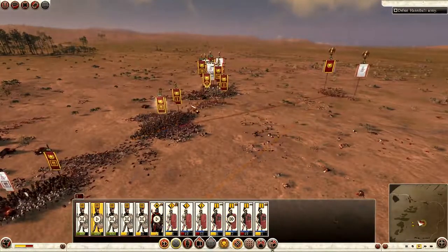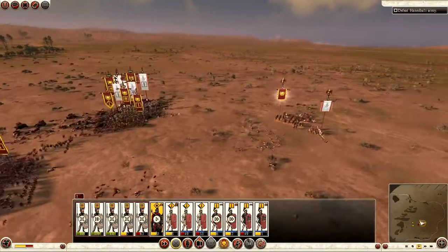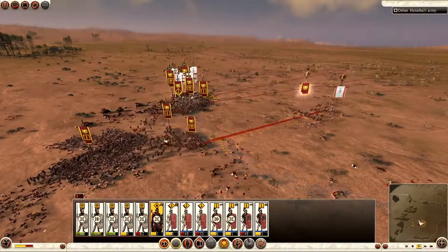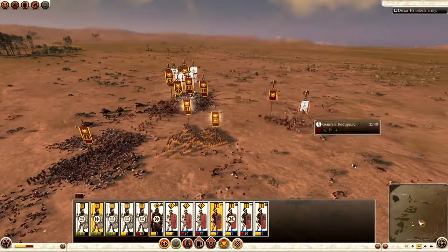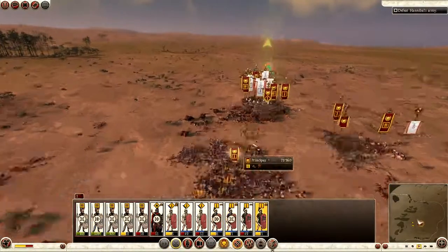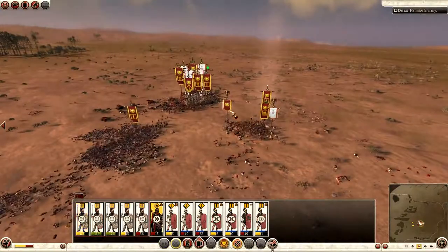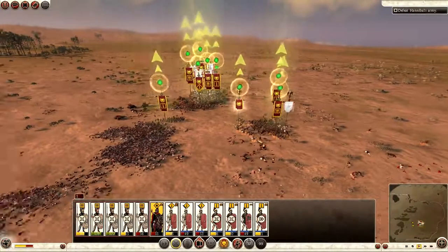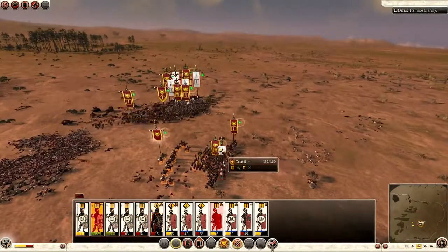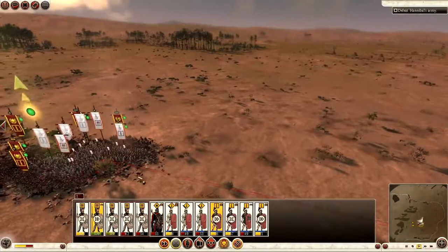Let's see if we can take Hannibal out quickly — all the better for us. The Triarii are now going to charge into Hannibal while I keep Scipio Africanus back behind my lines — I don't want him to die in this battle. It'd be nice to win with the general alive. I form everything up into that mosh pit, throw in a rally to give the men some morale buffs. Hannibal is down to five... four... and he's gone. His unit is gone. Now we can concentrate on the big massive blob.